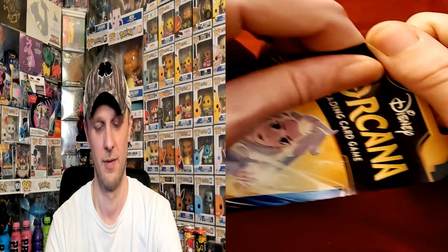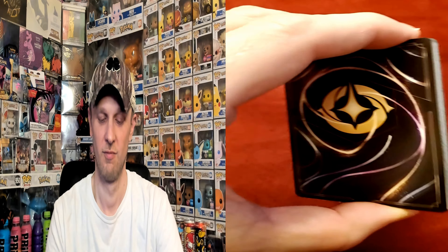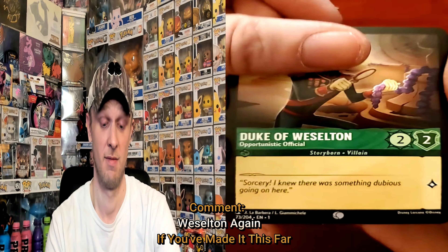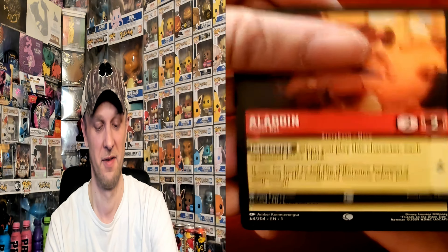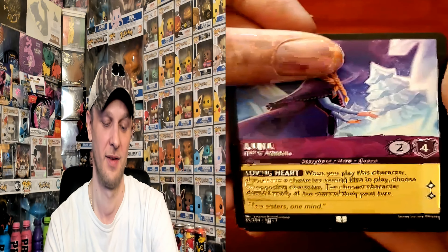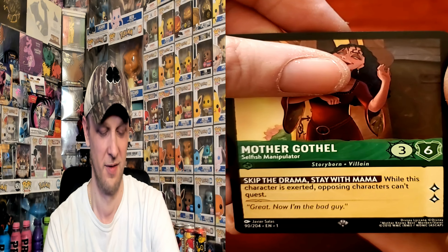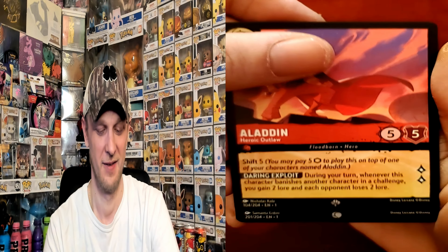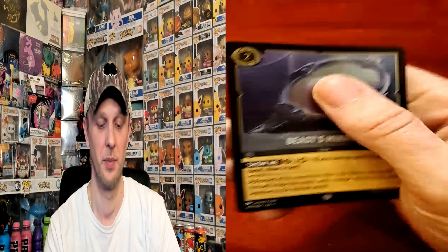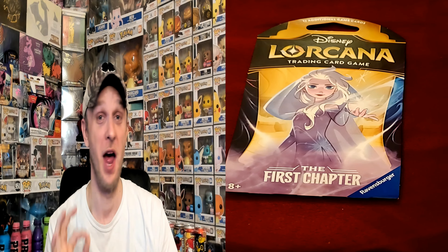Pack number one of our final three Elsa packs. Cards: Maleficent, Laden, Friends on the Other Side, Minnie Mouse, Fire the Cannons, Anna, Jasper, Chief Tui, Mother Gothel, Laden — that's a new card — Beast's Mirror. I was really feeling it before I started this opening, now I'm starting to doubt myself. Please deliver me some relief here.